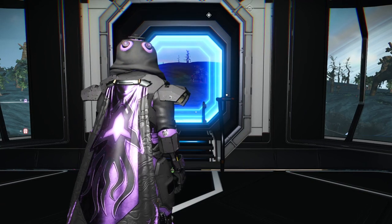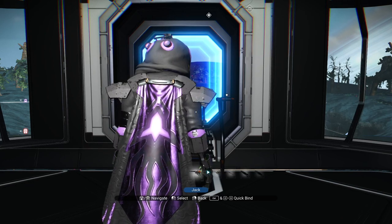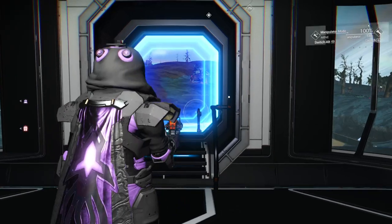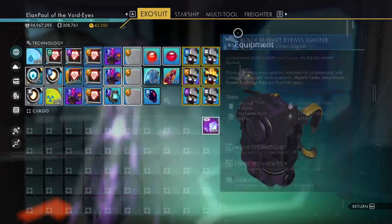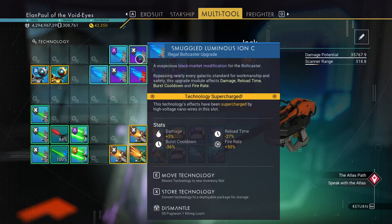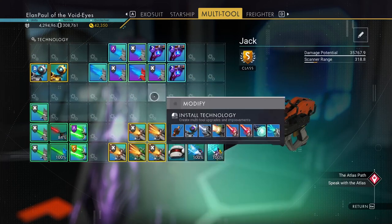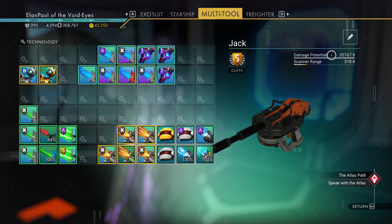Now, why is that a big deal? Well, if you look at some of the multi-tools we have out here — for instance, this is what I call my jack-of-all-trades multi-tool. We'll take a look at it in inventory. This S-class multi-tool happens to have four nice supercharged slots right here. I've got kind of a weird crosshair thing going on.